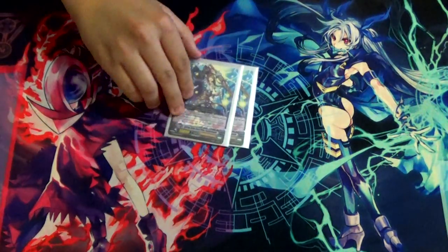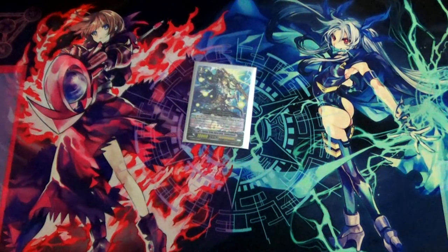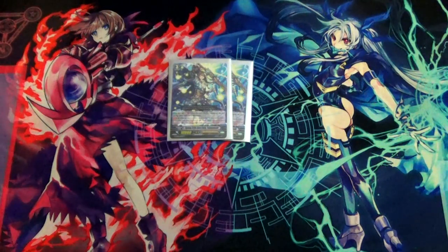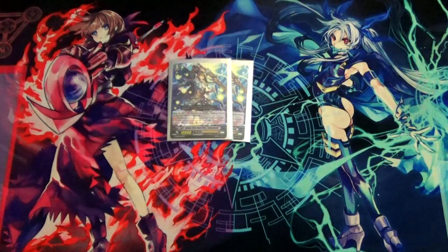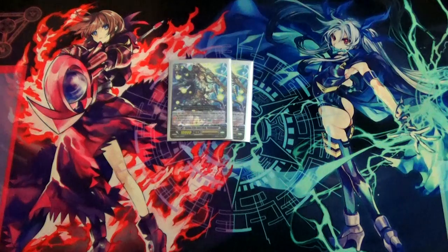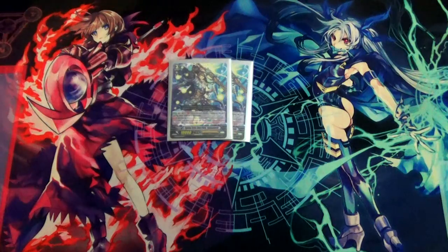Then our last grade three is Fighting Strikes Sword Deity Toyokunishi. He's a 10k grade three; at GB1 he attacks for 14k if he attacks the vanguard. He also has a continuous Oracle skill where, when you're in Oracle, you can intercept with him and he gains 5k shield. I mainly play him because he's a 14k beater — this deck has a really big problem with column pressure. It's OTT, it's fairly weak overall, and I need as much column pressure as I can make. With a 7k boost he's a 21k beater. I also use Precious Ophidian to get columns out of him — I just needed to make more numbers.